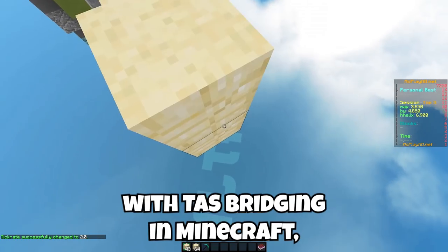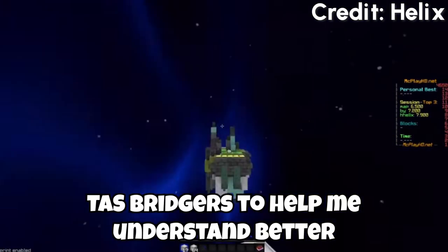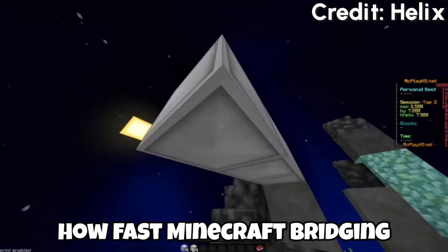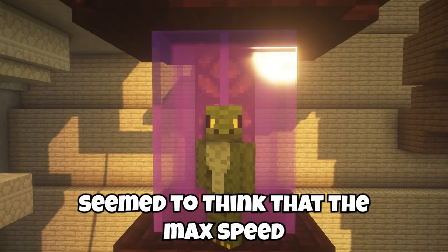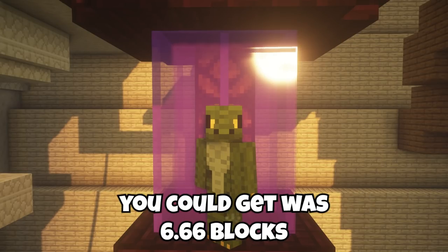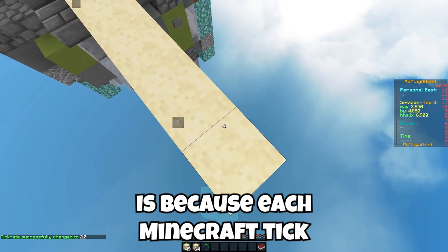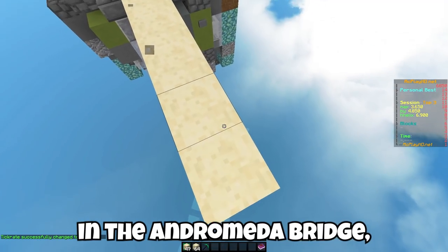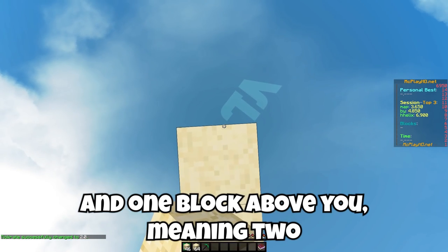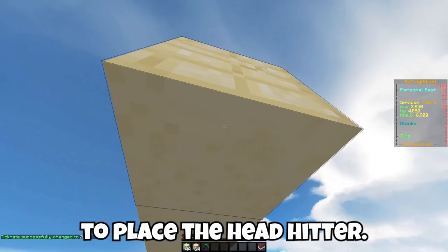I'm personally not very good with TAS bridging in Minecraft, so I hit up some of the best TAS bridgers to help me understand how fast Minecraft bridging could really get. For a long time, most of the people I spoke to about Andromeda bridging seemed to think that the max speed you could get was 6.66 blocks per second. The reason it was believed to be no faster than this is because each Minecraft tick you can only place one block, and to move horizontally in the Andromeda bridge, you need one block below you and one block above you, meaning two ticks would be taken up, plus a third tick being used to look upwards to place the head hitter.